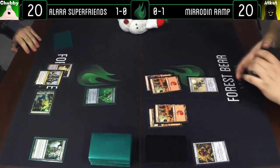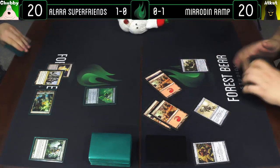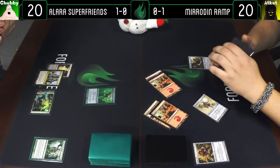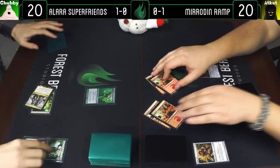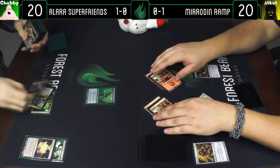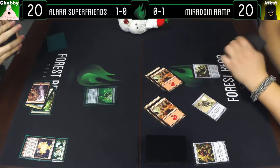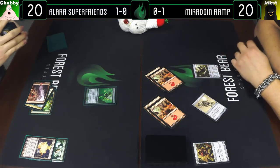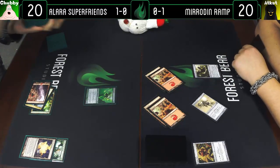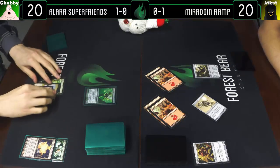Play a Forest and a Wild Nacatl, who is a 1/1 at the moment, and I'll pass the turn. Can't make him a 2/2 by cracking? I can't. Mountain — six mana — it's a Worm Coil Engine. That's a big scary boy. Draw a card — I'm gonna crack the Panorama, fetch up a Mountain, which does make Wild Nacatl a 2/2. Not a very formidable 2/2 against Worm Coil Engine, but a roadblock at least — he can chump block a little better now.